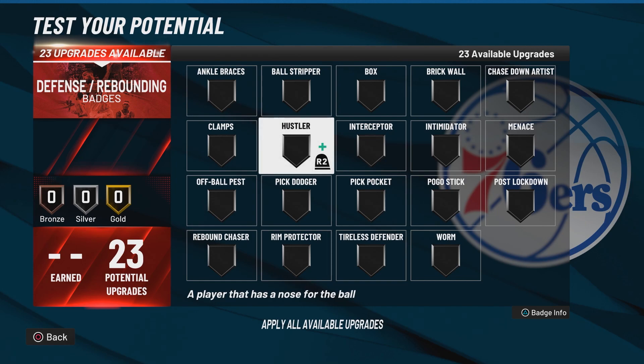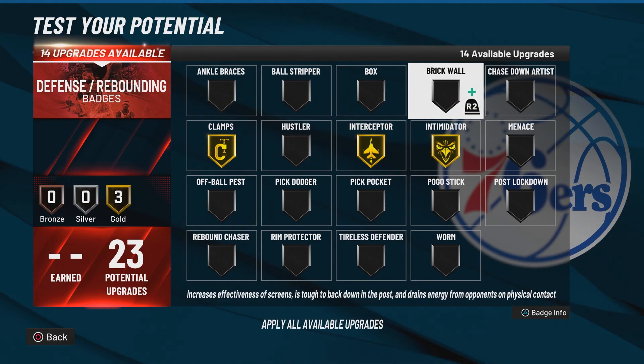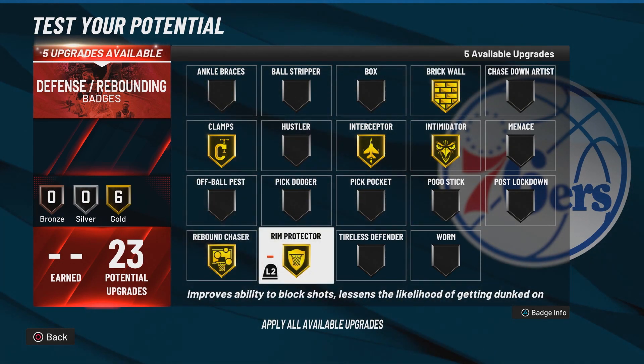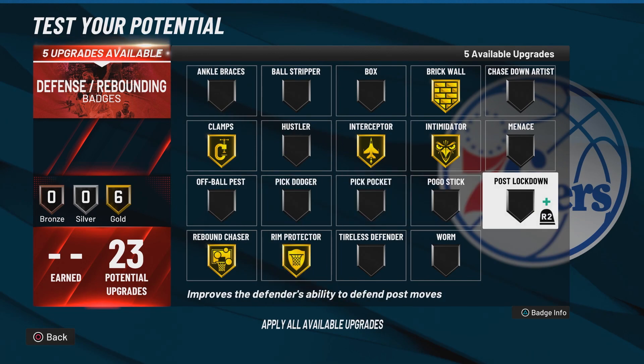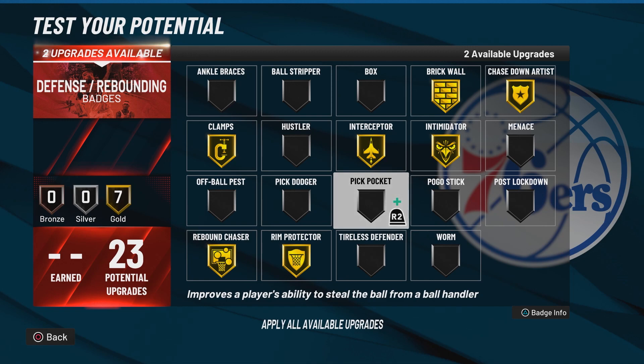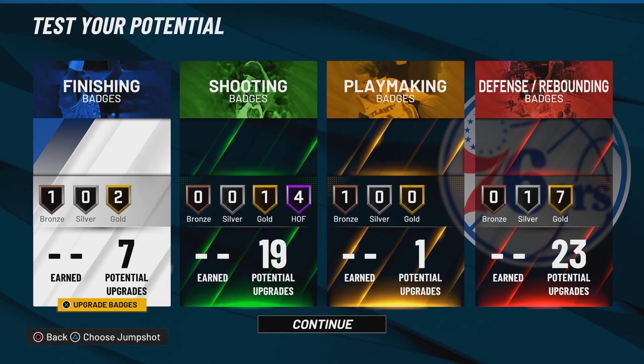For our 23 defensive badges — gold only — I'm throwing on gold Clamps, gold Interceptor, gold Intimidator, gold Brick Wall, gold Rebound Chaser, gold Rim Protector, and gold Chase Down Artist. With the last two defensive badge upgrades, silver Box Out. These are all really good defensive badges — you can adjust them however you want, but this is a solid baseline.